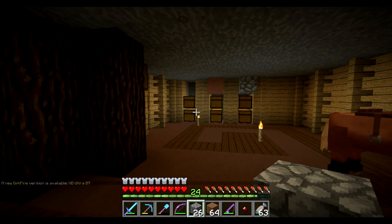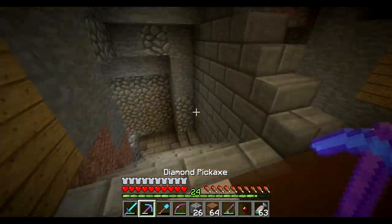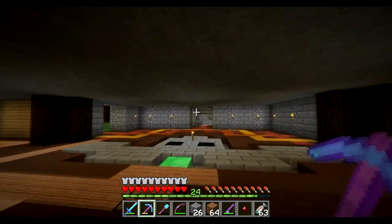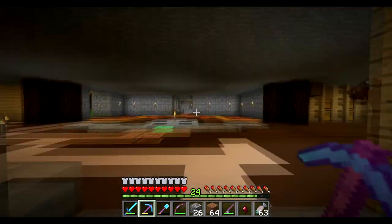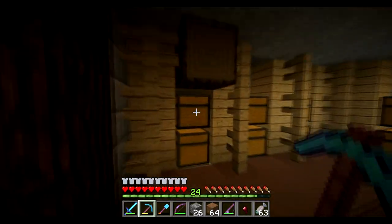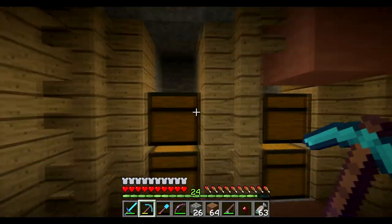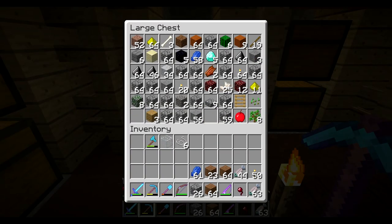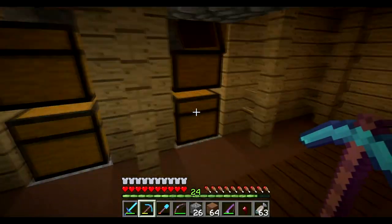Welcome back guys. On the last episode it was a bit of a fail — we worked on the spider farm which is down that way. The horse is trying to escape, so in this episode we're going to prevent that. I've decided upon a name for this horse, because his job is to deliver me to and from the viewing area of the spider farm. His name is now going to be Spider.